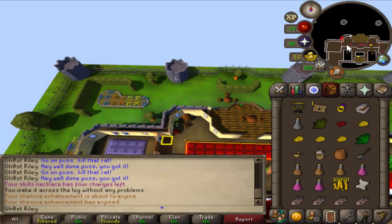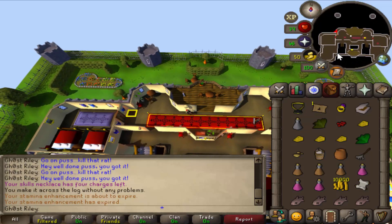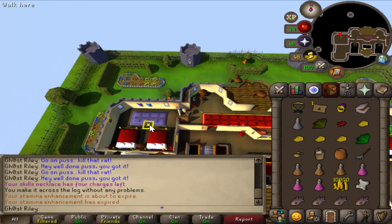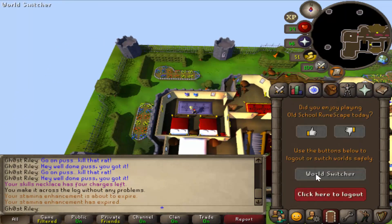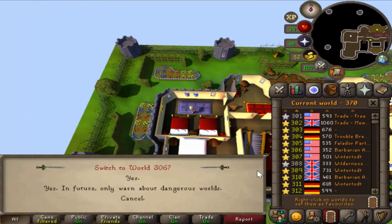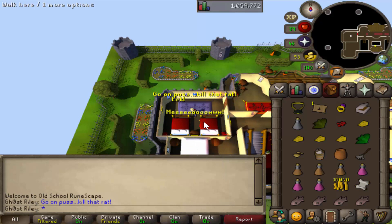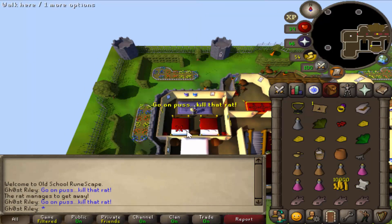There are two guards up here. Generally one stays on the west side and the other on the east. The guard to the west has to be all the way to the south, and the guard to the east just can't be in the hallway or balcony. Once clear, run into the room to the west and catch the one rat inside. Make absolutely sure you get this rat before you move on or you'll have to work around the guards again. If you can't find the option to get your cat to come to you, you can just hop worlds. You won't be able to close the door, so if you need to hide, hide behind the wall by the door.